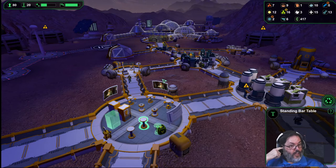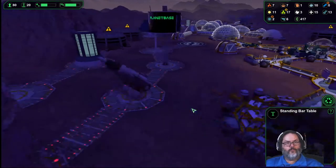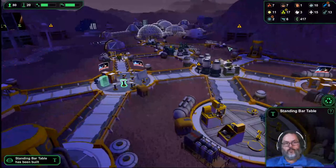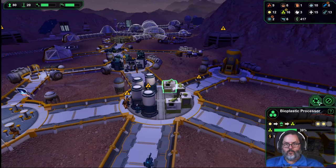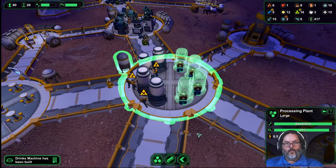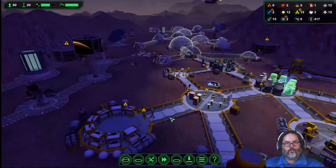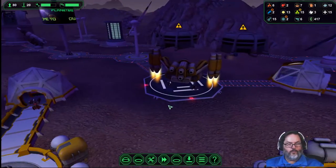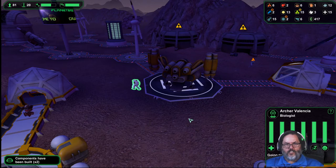You have to have a table — I've actually seen them eat on the floor but that was very early on. We have 10 ore, 11 starches. Let's make four more metal in there. Hold on — possible incoming. We have an injured person here. Biologist is on it, so we should be all right.